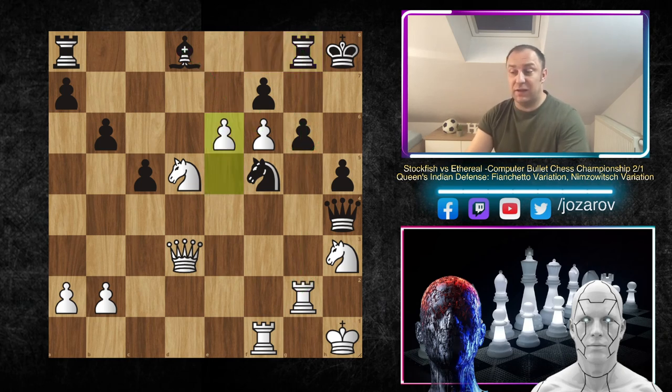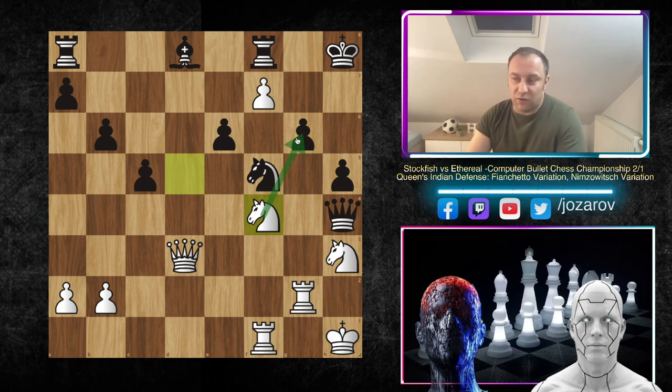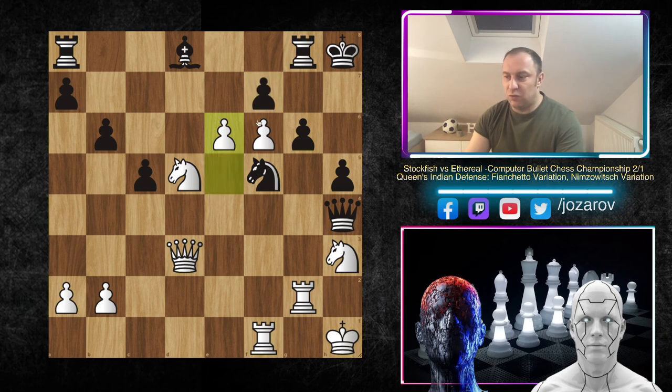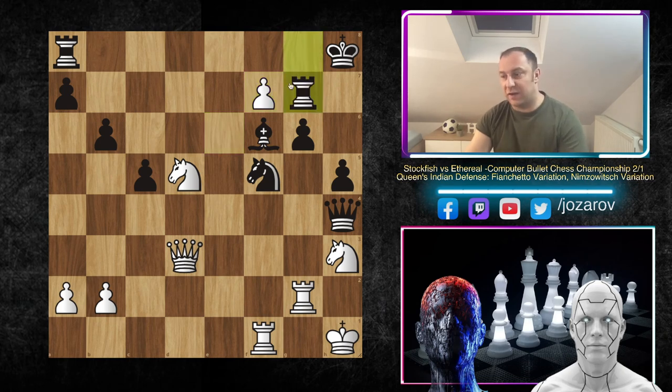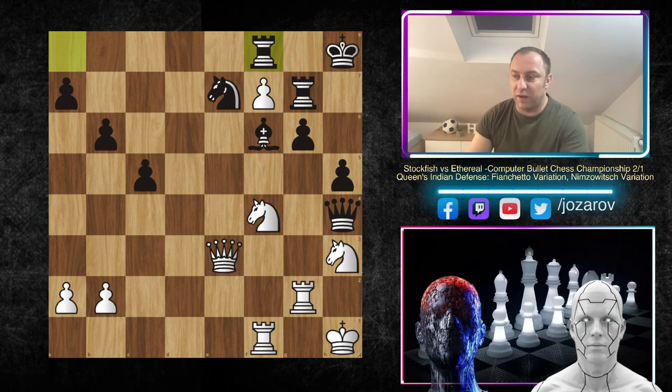Even if you try rook to g8 to control the g6 square, you get e6 and the pawns are now mobile. If you play f takes e6 then f7 happens; if you play rook to g7 you get a promotion. That's why you have to play rook to f8, but with knight to f4 you lose the battle around g6 - it's game over. So you have to take the pawn on f6, but then e takes f7, and now rook to g7 is possible since f8 is not a threat. Then knight to f4 - you see how the knights are dancing.